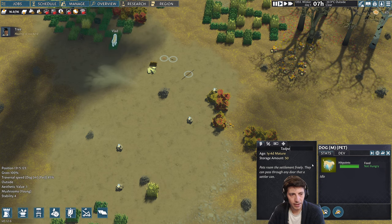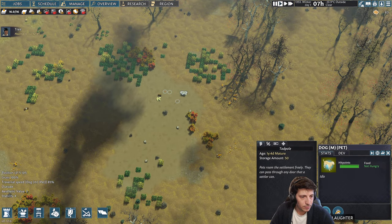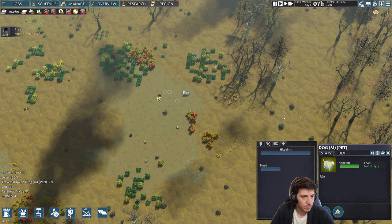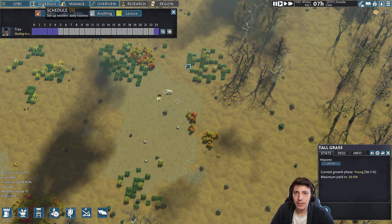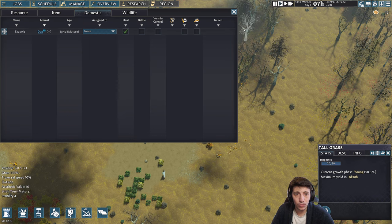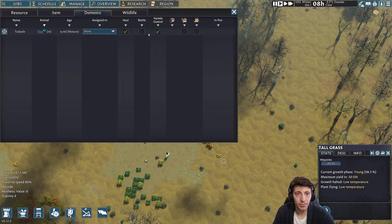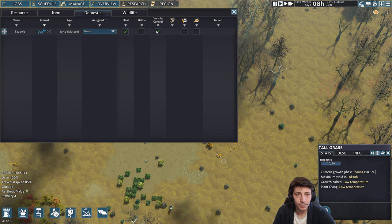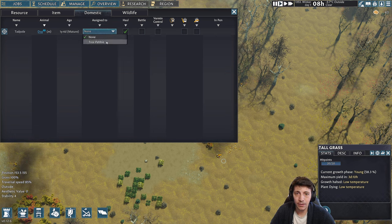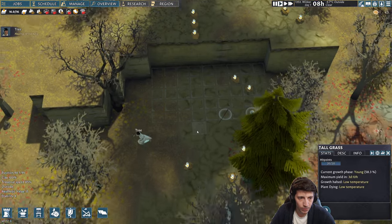We're just gonna call you Tadpole for a little bit. I'm going to manage schedule overview of the domesticated wildlife — I can assign you to haul and you will now go do that. From the overview domestic tab I can also tell you to do vermin control, so you'll keep an eye on vermin. For now just do hauling — we don't need battle at this point. Our pup is a year old and everybody's gonna start moving all the things over here.